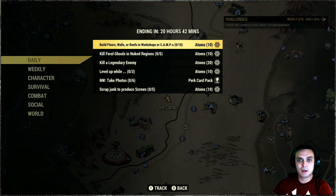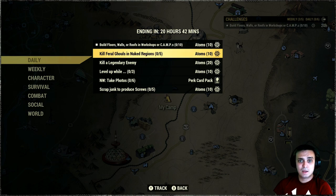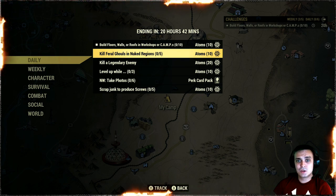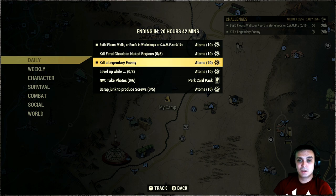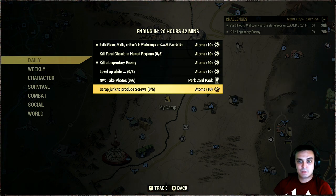That's pretty much it for the atomic shop. Let's navigate to the daily challenges. We need to build floors, walls, and roofs in a workshop or camp — super easy, I'll do that at camp. Then kill feral ghouls and nuke a region — I'm not gonna do that today since I'm taking a little day off. Kill a legendary is doable; I usually get my legendary at White Springs, so I'll go check out White Springs and West Egg.